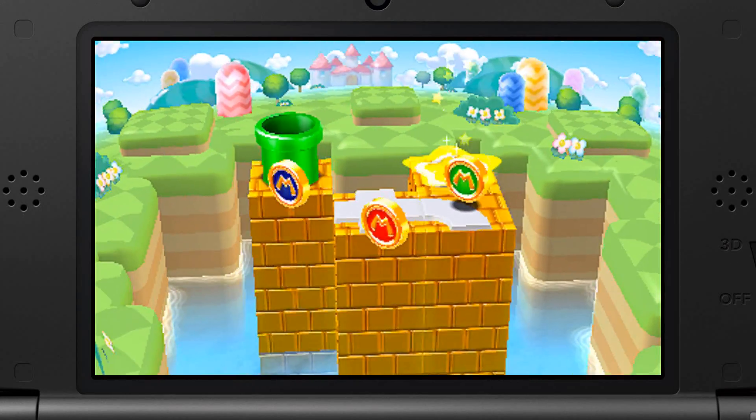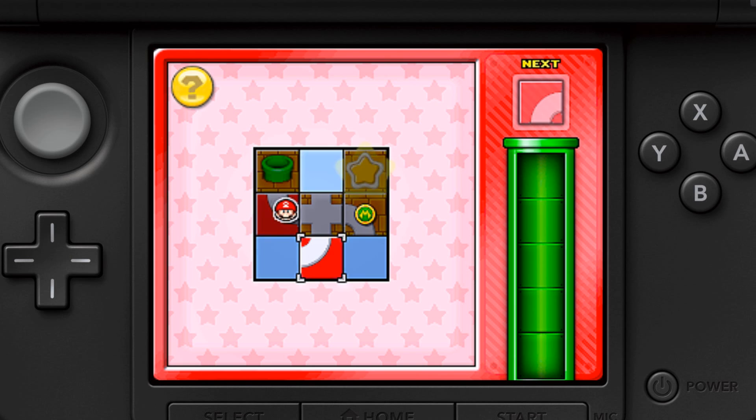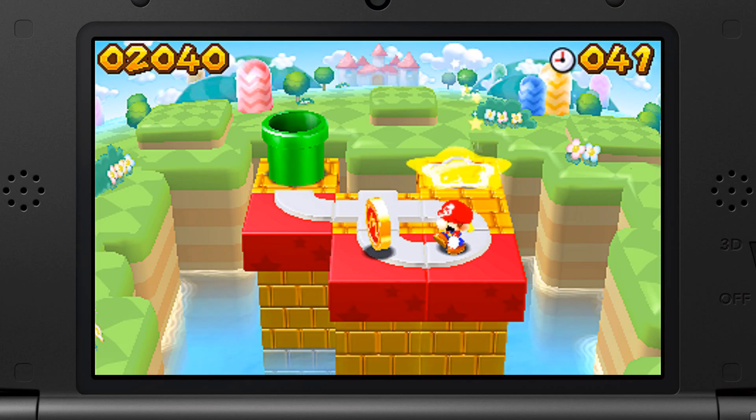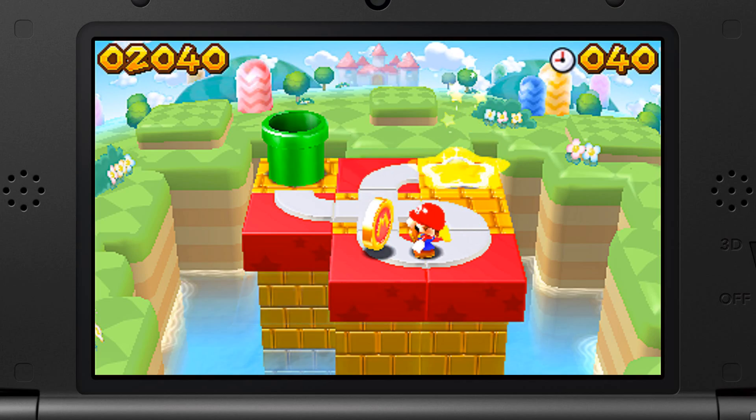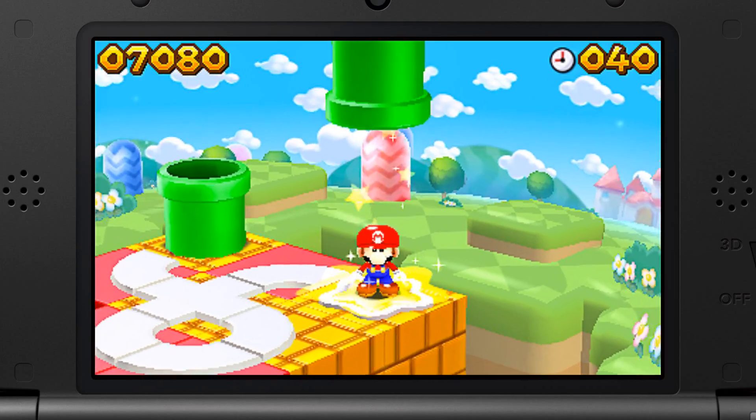Minis on the Move is a little bit different from past entries in the series. You'll be grabbing tiles from a side pipe and dropping them into a grid with your stylus on the bottom touchscreen, creating a pathway to guide the plastic mini toys to an end goal. But of course, it is a little bit more tricky than that.